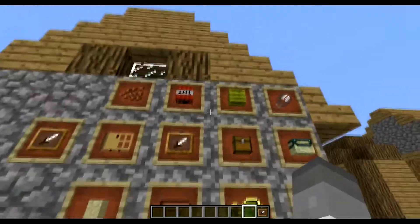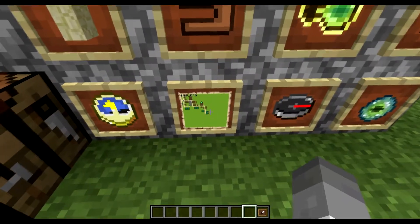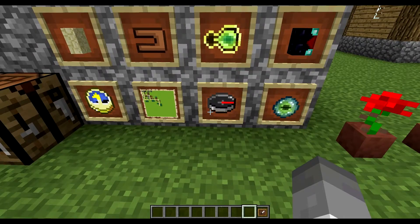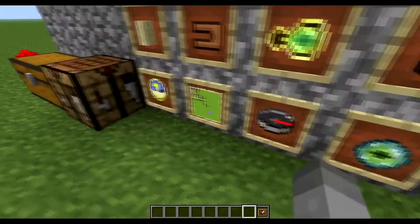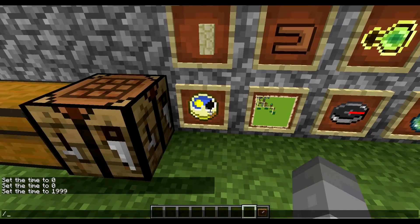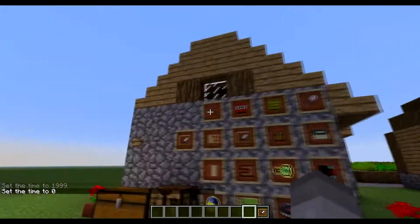What is cool about these item frames is that maps work, and you can post your maps on the world. Maps are actually coded a little differently now — I will show you that in a minute. Compasses work; they are pointing toward my spawn point, and clocks actually work too. So that is item frames.